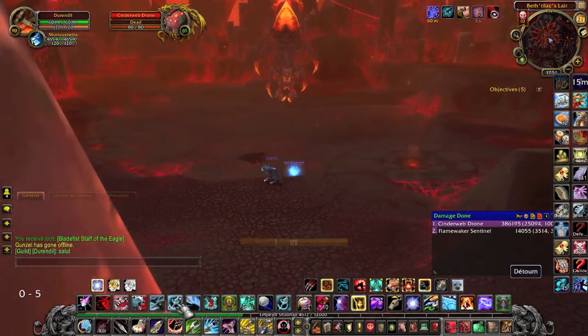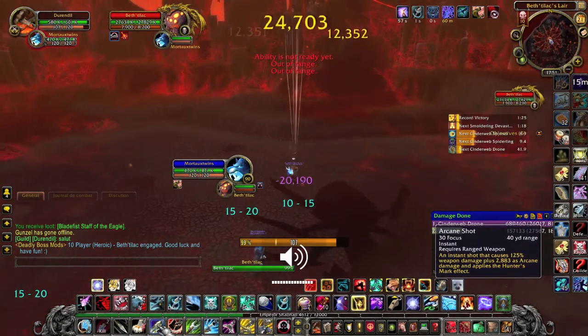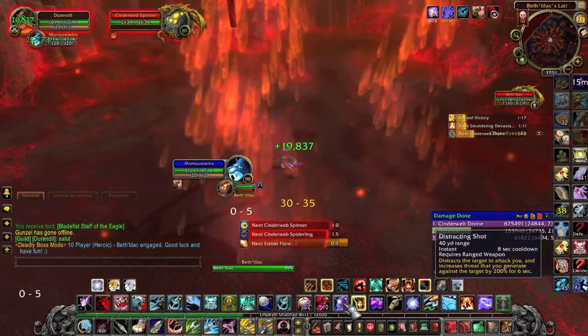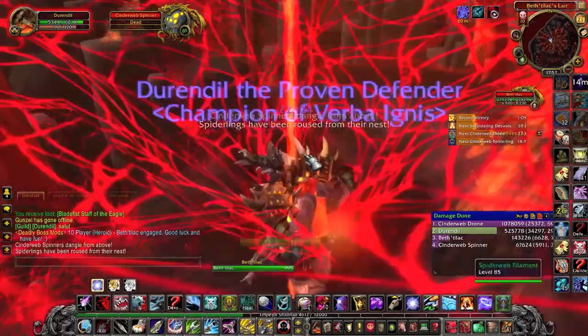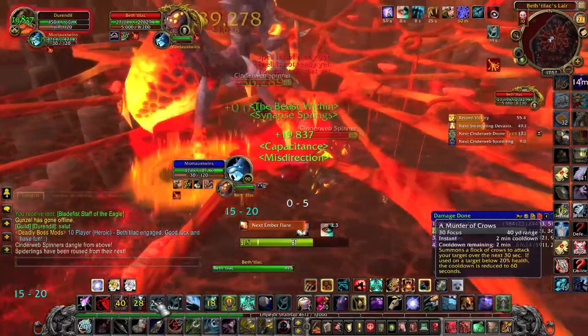Next up is Betylac, who is probably the easiest boss of this instance. You will first have to kill a spinner and then get on the web. You will spend the whole fight on the web, because if you go down, you will be stunned and you will die.